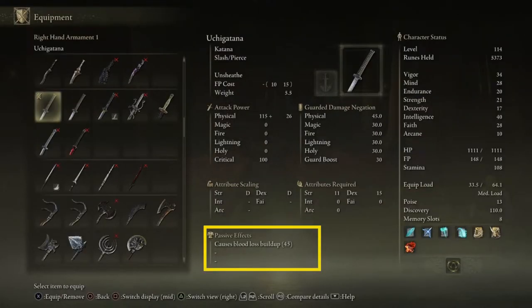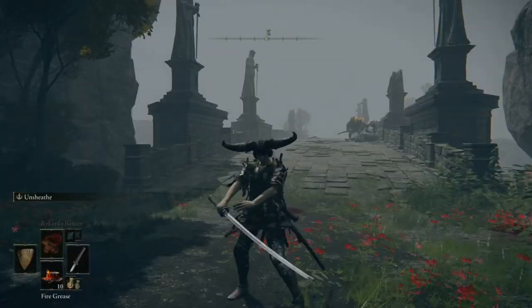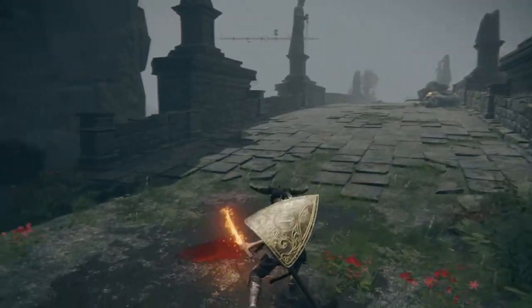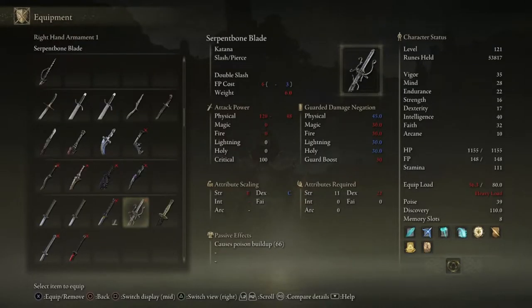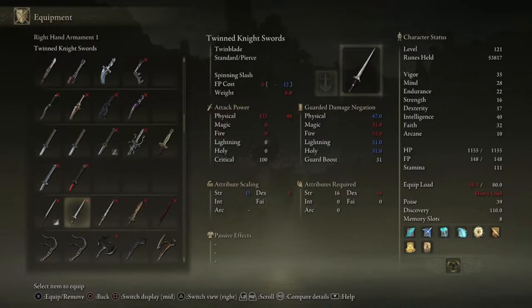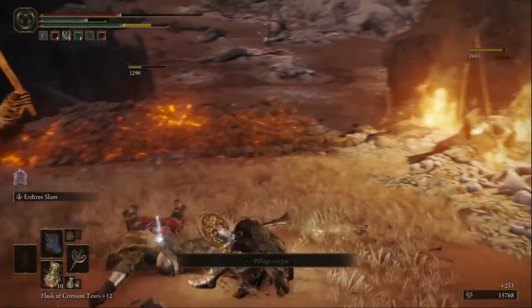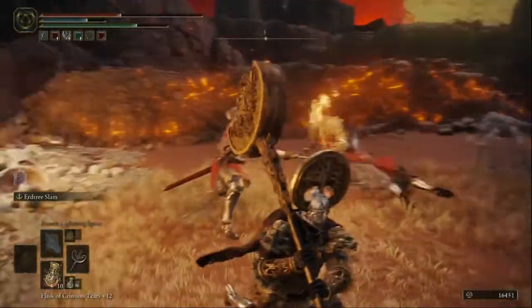Passive effects like bleed buildup or frostbite are very important to check. If a weapon gives a passive effect, it generally will give you more benefit than not having one. For example, the samurai katana has bleed effect on it passively, and you're also able to enchant or use weapon grease to gain another effect like fire — so now you have a fire katana with bleed on it. Frostbite, bleed, and poison are generally what you will see on most weapons. Ash of War skills are a very important aspect of this game that you're able to use to customize your weapons.